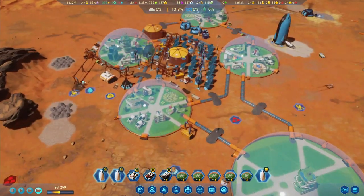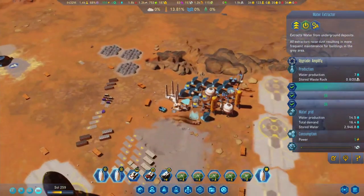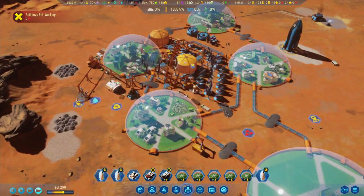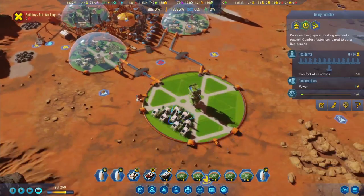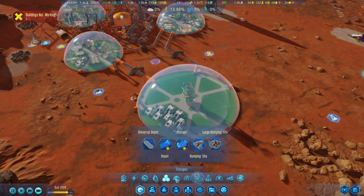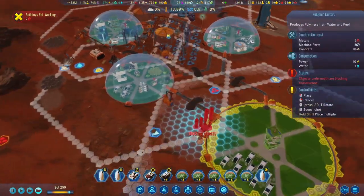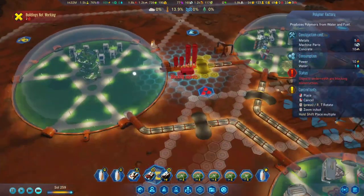Oh, we are consuming more water. I thought our water production was doing good but I guess I was wrong. Let's upgrade this and now we've got a couple of homes online. We'll have to expand our production - let's go into production. First thing: polymers. Maybe we'll get a polymer factory up and running - it's going to consume water, but that's fine.